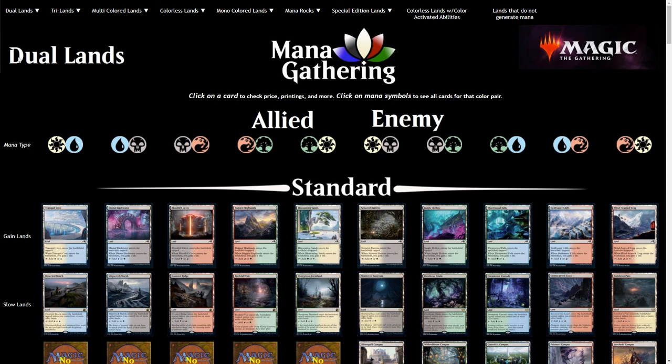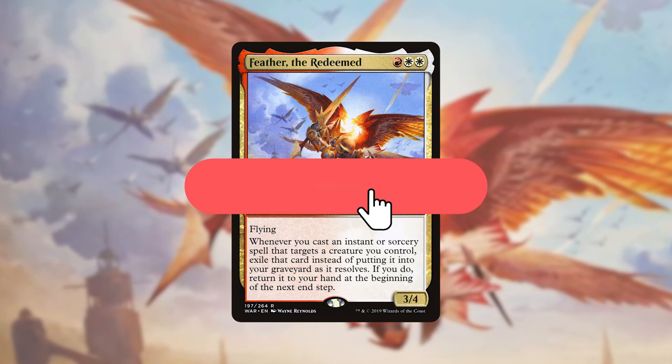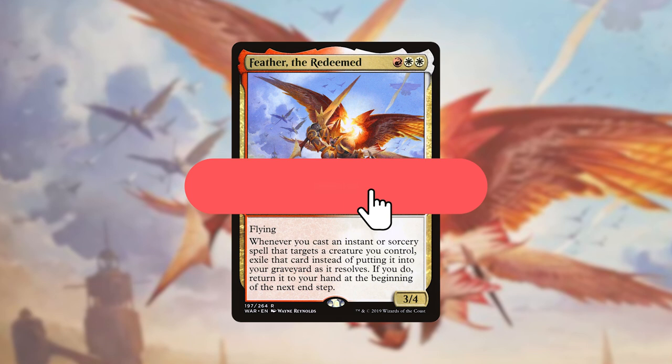I don't normally break down budget lands or other mana rocks — there are so many and honestly the options are just endless. With a little bit of looking around, you can find whatever suits your needs and preferences. I always shout out managathering.com for this reason, as it has an organized list of lands and rocks that are easy to navigate. It is also an incredible resource when building in colors you are not really familiar with. I didn't cover every card in this deck or every suggestion I have for Feather, so if you'd like to see the rest, check out the deck list in the description below. If you enjoyed this video, please consider clicking the like button and subscribing to the channel. Comment below on cards you think synergize well with this commander and if you have any suggestions for commanders to build in the future. Thank you so much for watching, good luck, and have fun!